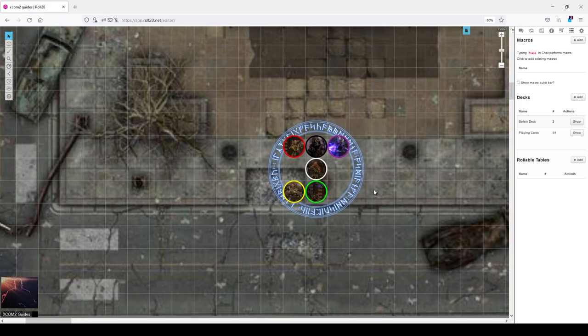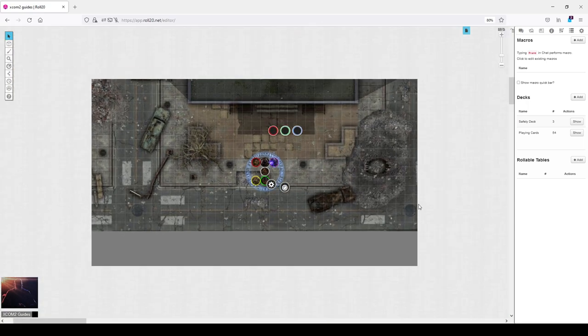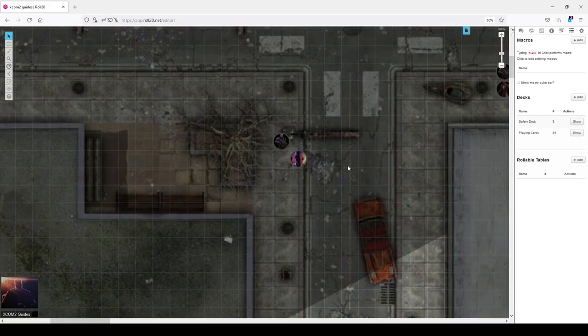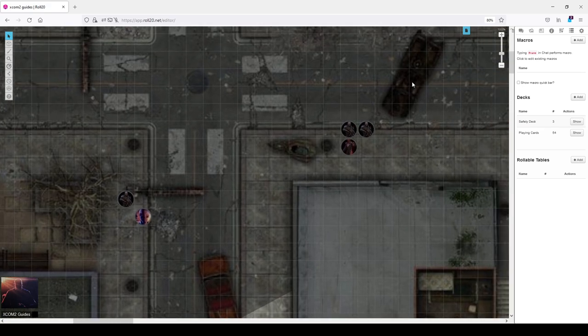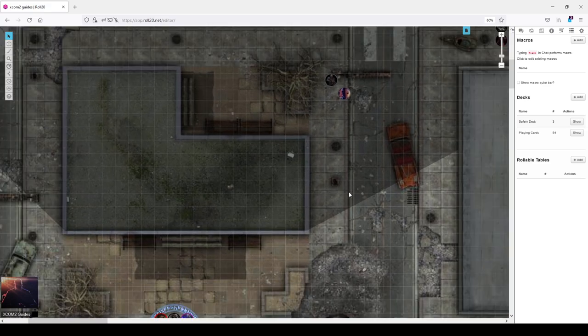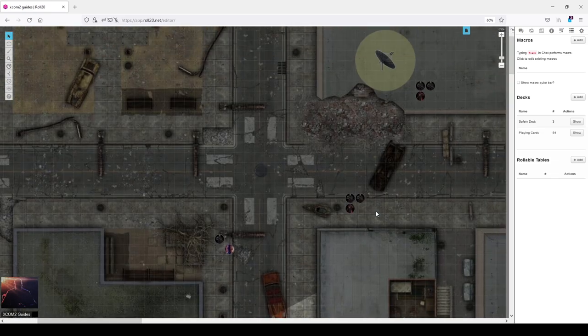Let's assume for today's lesson we're deploying a typical squad of six soldiers. I've color-coded them: an assault in red, a sniper in white, a grenadier in yellow, a specialist in green, a reaper, and a templar. This is the abstract representation of a deployment zone. We are early in the game, so we have three typical packs on legendary: a sectoid plus one trooper, an advent officer plus two troopers, a mission objective to destroy or hack, and another pack of three. You'll often start in concealment with a timer of six or seven rounds.